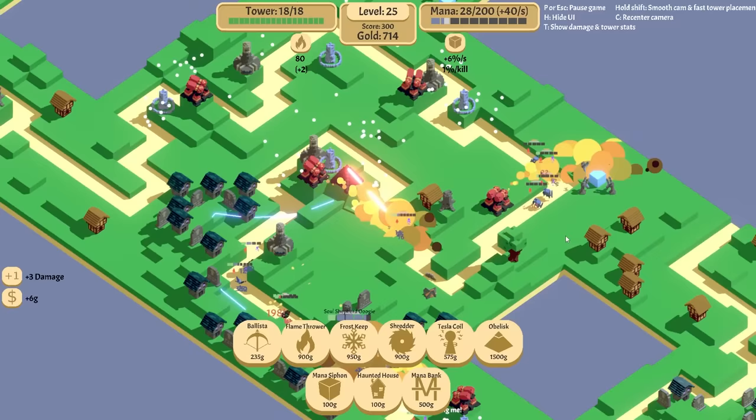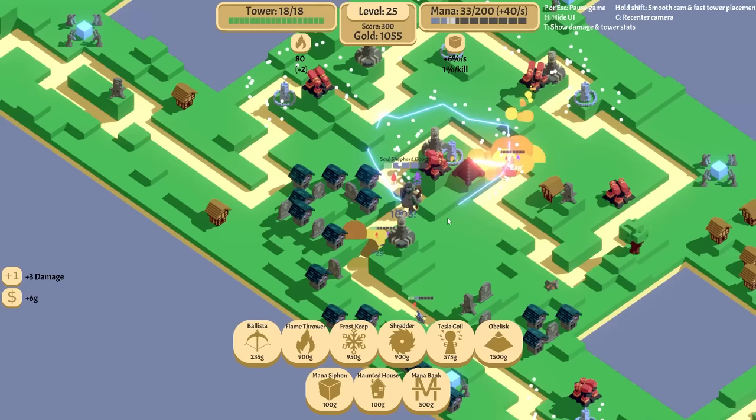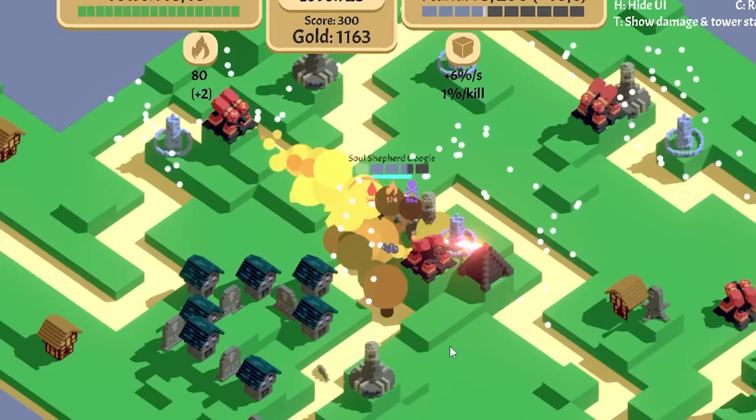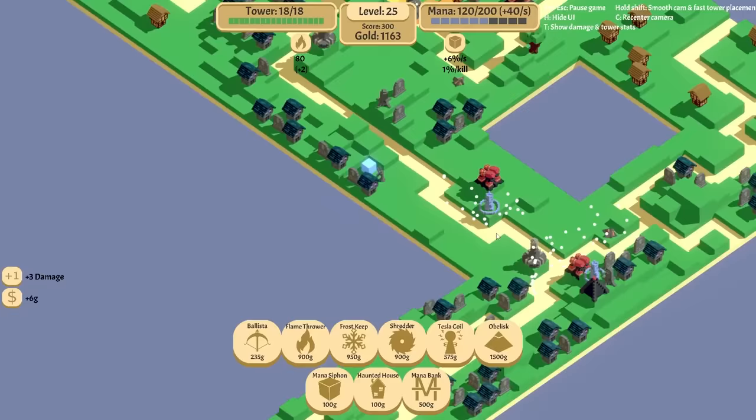Plus that death ray still hits over there. This is what I was concerned about though — good old Shepherd Oogie. Would you not do that? Stop teleporting you dingus. Oh, it froze entirely. Wow. Look at that mana being drained down so quickly. You definitely need mana banks in here.